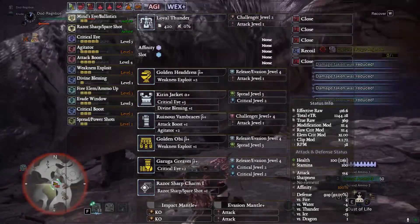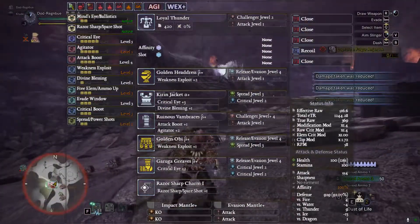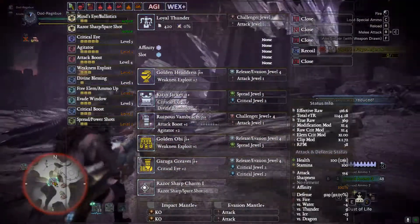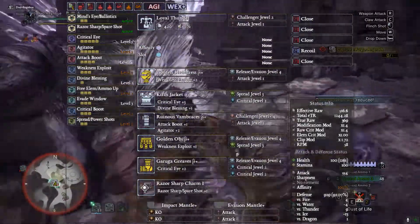Now for the big daddy build — this is literally only two percent higher damage than the previous build, which has healing, blocking, and a little more capability in solo play. So read into that what you will. Not much has changed here.